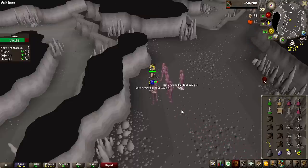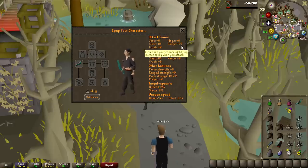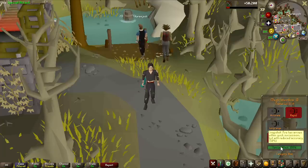The magic shortbow imbued — the normal one has 69 range accuracy, while the imbued one has 75. On top of that, as I mentioned, the special attack now only drains 50 instead of 55. So this is going to be super useful.